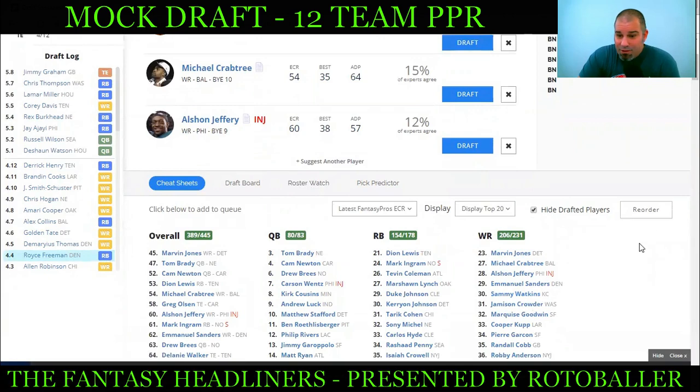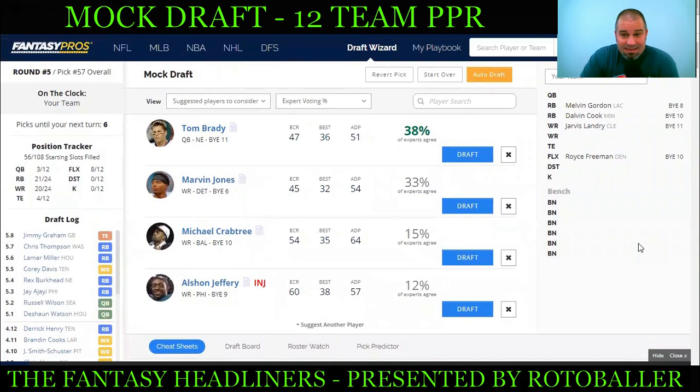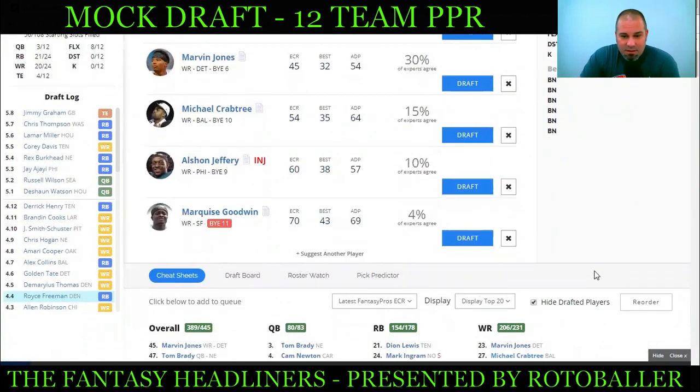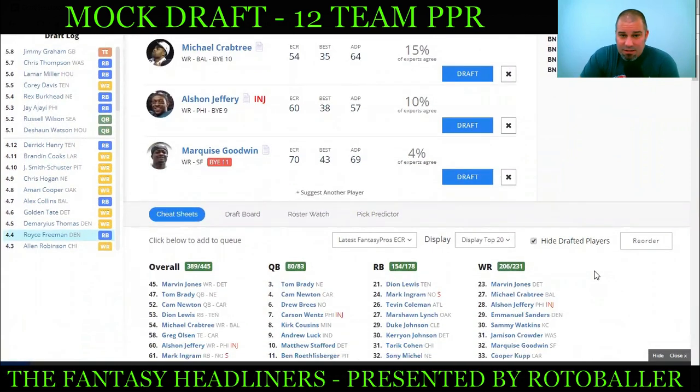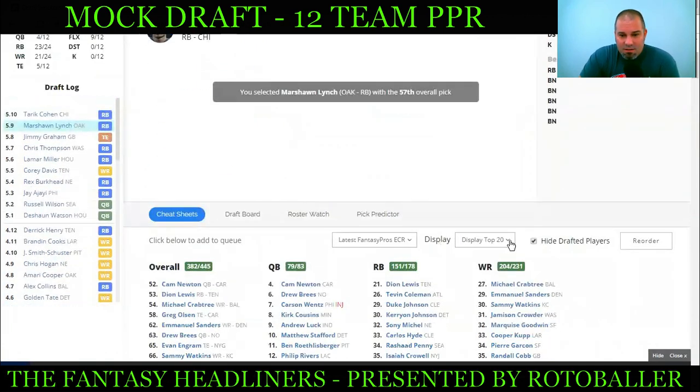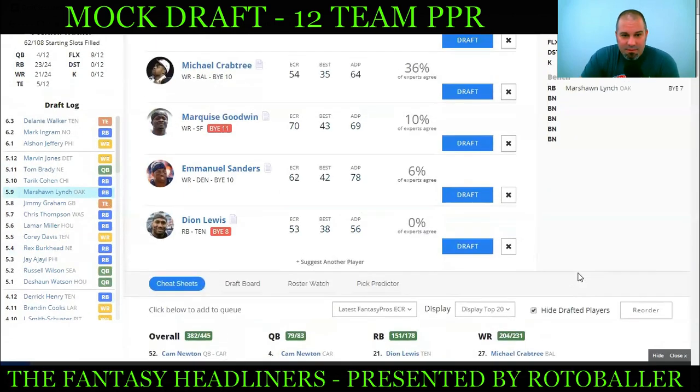Going wide receiver here — I'm not going to preach these guys' names and then not take them myself. Queuing up Marquise Goodwin. He's a few names down the list, so watch your draft boards — every site is different, and he may be farther down. A lot of times players won't scroll down and will look at the big names. I want both Marshawn Lynch and Marquise Goodwin. Lynch may be seen first since he's higher on the list. Going ahead with Marshawn Lynch for that solid flex play with close to 15-20 touches a week — and Marquise Goodwin fell and is still there, so taking him too.